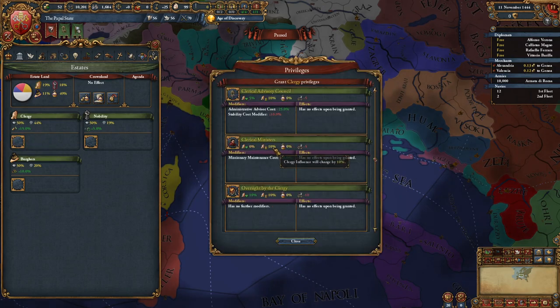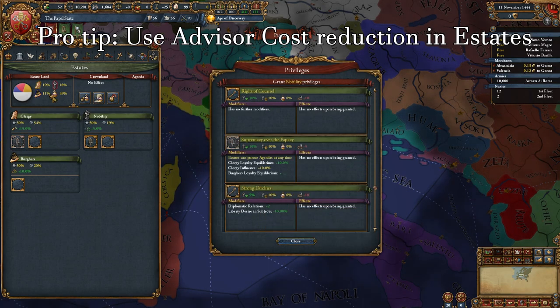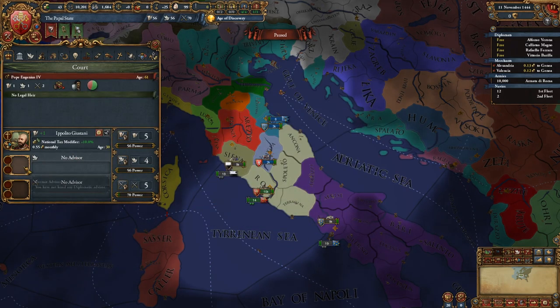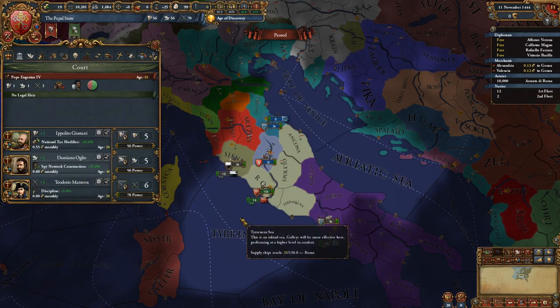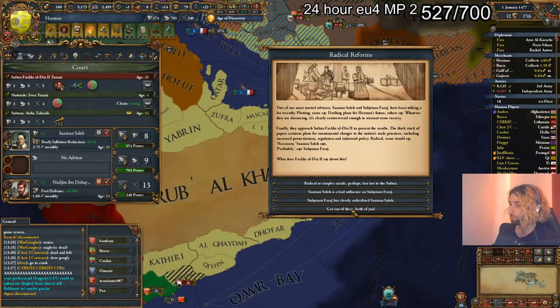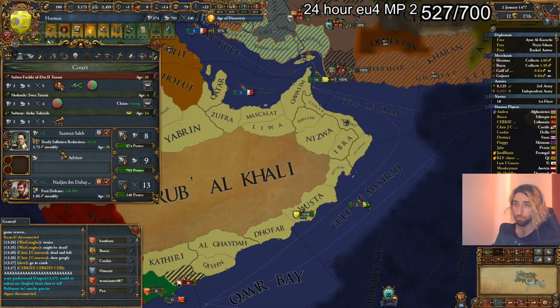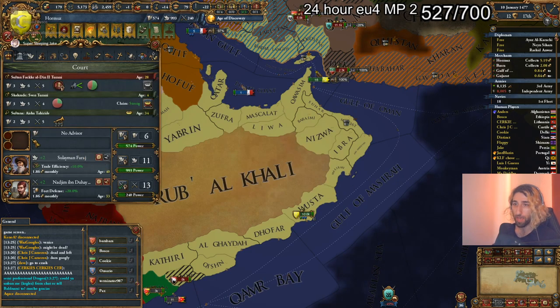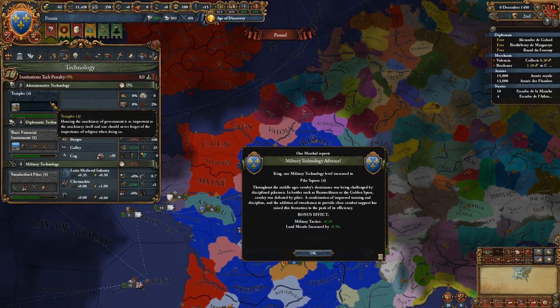Always use advisors. If you can't afford at least a 1-1-1, go into a deficit for it and use early wars to fund them. Advisors are a key component of your monarch point generation and if you're not running them you're going to fall behind. Be efficient with your monarch points — this is a core mechanic of EU4 in general, but using your monarch points inefficiently can have way worse consequences in multiplayer.